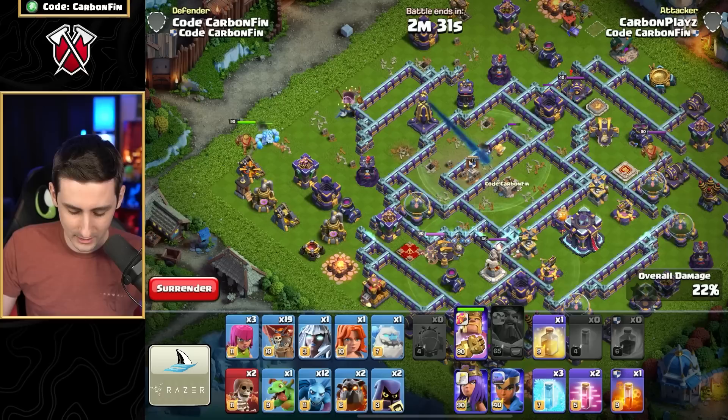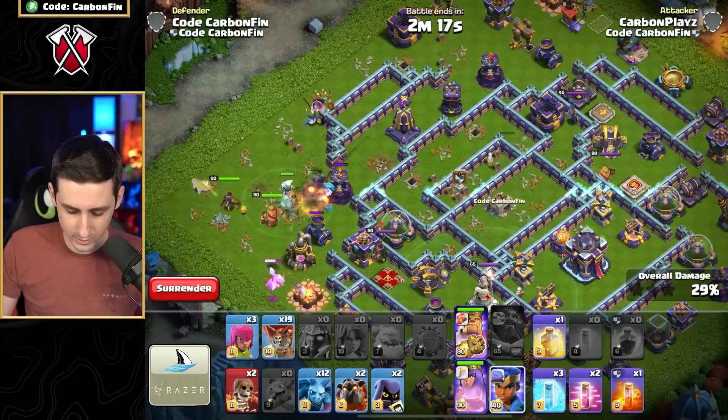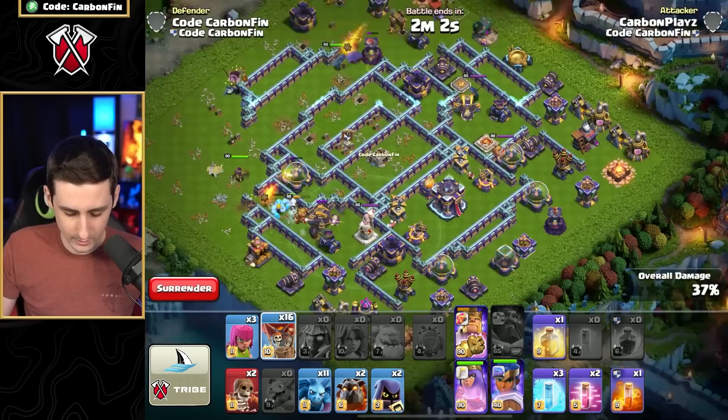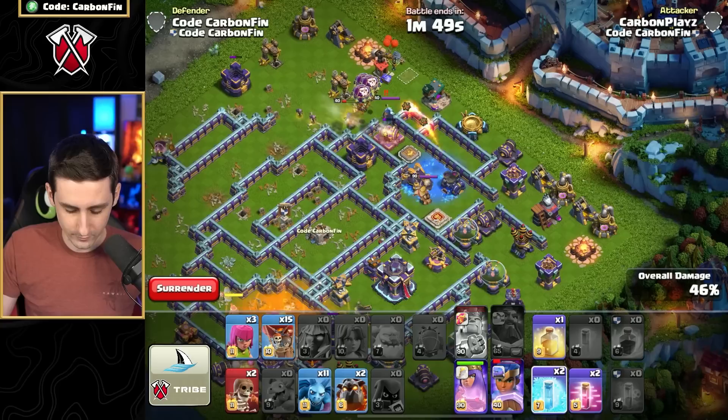Now we can send the king, queen, an ice golem, valkyrie, electro titan, and baby dragon. The monolith is going to be an issue. Let's stun the monolith — it's being stunned. The royal champion is heading to the top so we push heroes that way, dropping minions and balloons. We poison the CC as heroes run across, using king's ability and headhunters. Then freeze the RC ability.